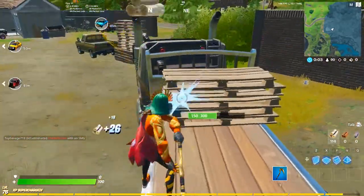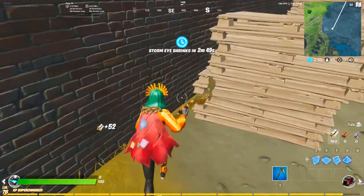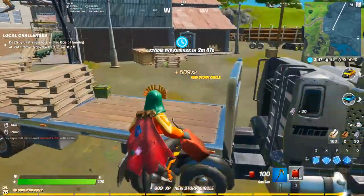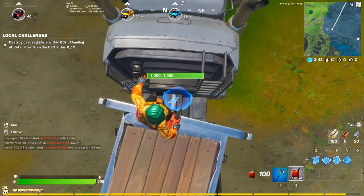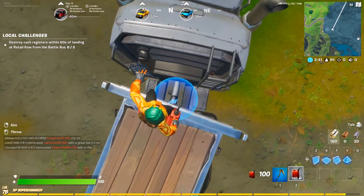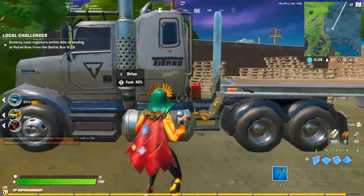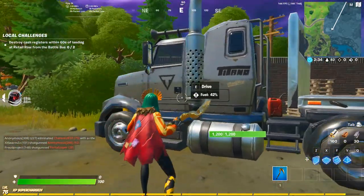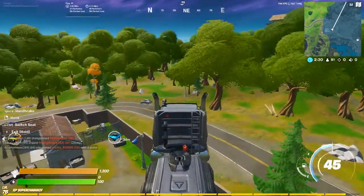So you want to break this wood, and then you actually want to go here. You want to take this jump onto the top up here and just throw it right here. After you throw it right here, it should look like this — then you just want to hop in your car, drive forward, and you're flying.